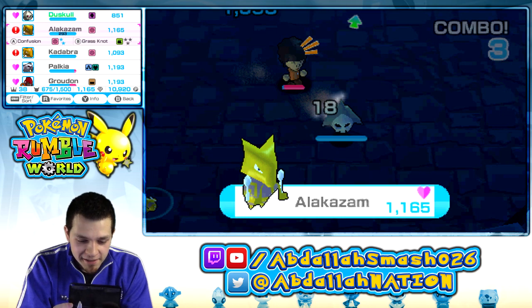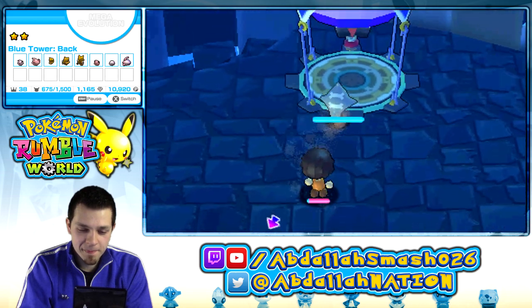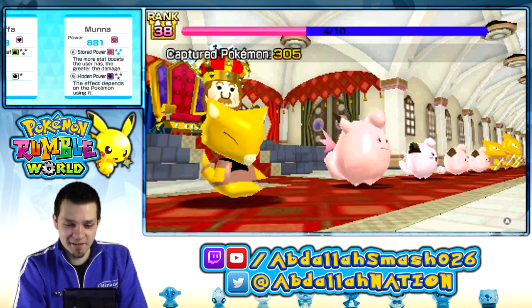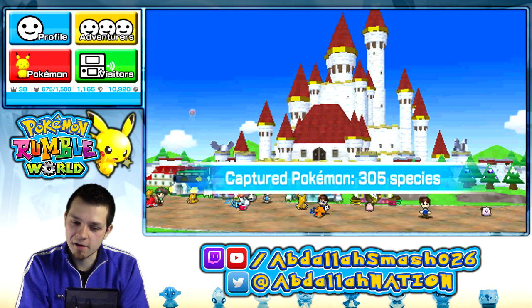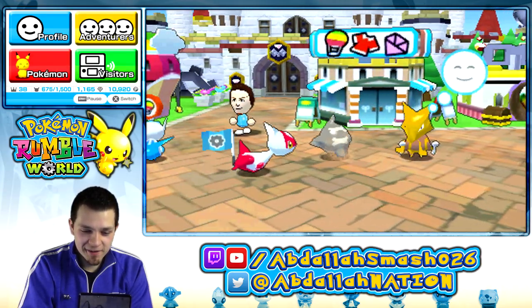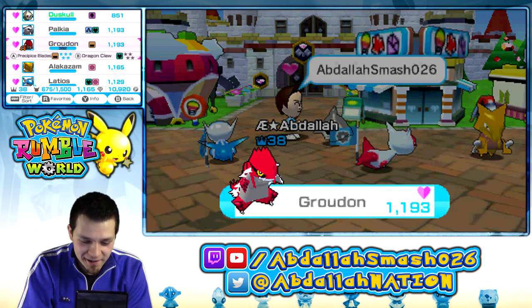I think we're 100% now in this level. This game is so cool! Alakazam — boom, double spoons, baby! That's not 100% though — I still have a Pokemon in there that I've gotta catch. We got our Alakazam, this is awesome. We got our Mega Rayquaza — I mean, not Rayquaza, but we got our Primal Groudon. That's too cool, that is really cool.